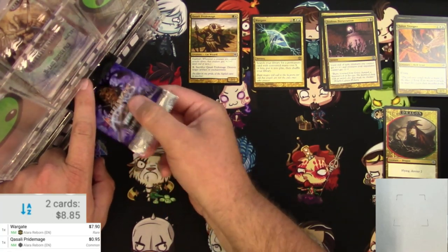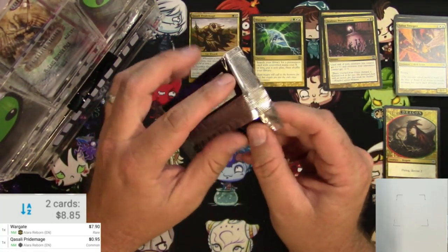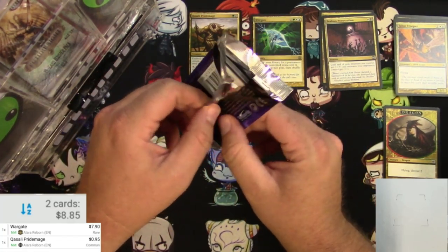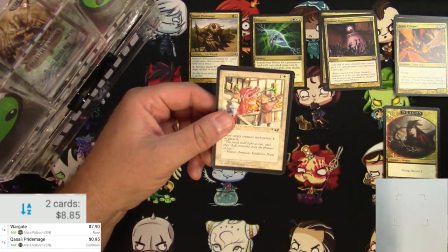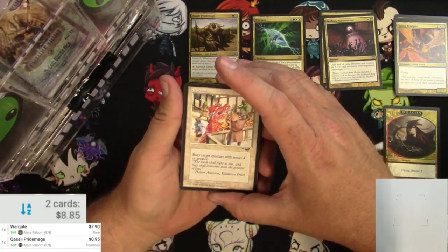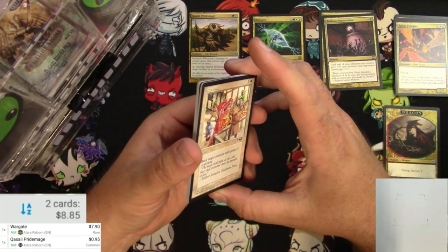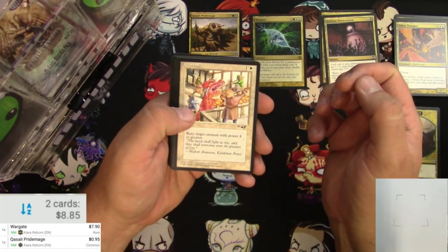Next pack is a pack of Alliances. How'd that get in there? Well, with Alliances it's almost Force of Will or bust. I would like to see a Lake of the Dead, and I don't know the pack order. It's actually less cards — let's just go through it, who cares about the pack order.